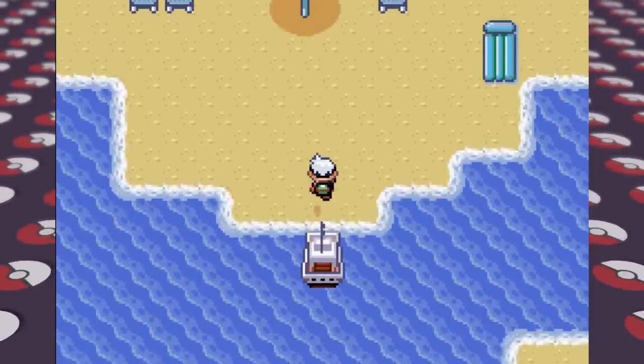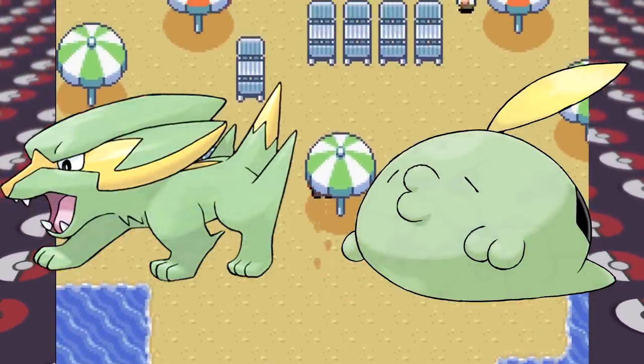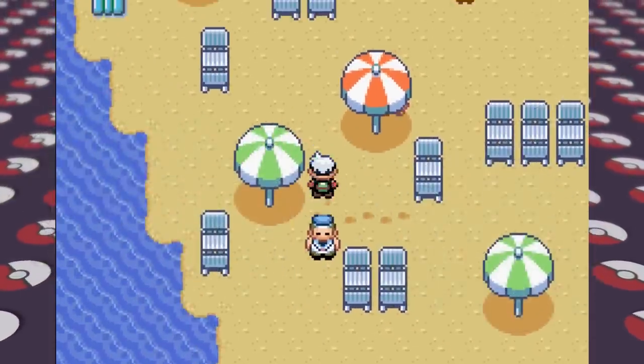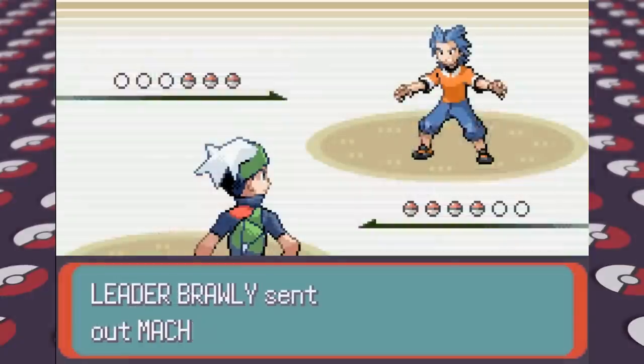The two green Pokémon we can encounter in Slateport are Electrike or Gulpin. Gulpin could be good because it's a Poison-type and resists Fighting, while Electrike is fast and has Thunder Wave to paralyze foes. We end up running into an Electrike, which I caught and named Doggo, and after getting our team to the level cap of level 19, I decide to challenge Brawly.